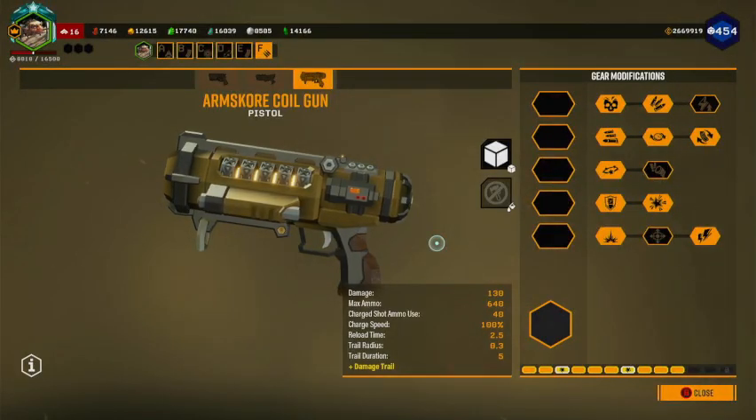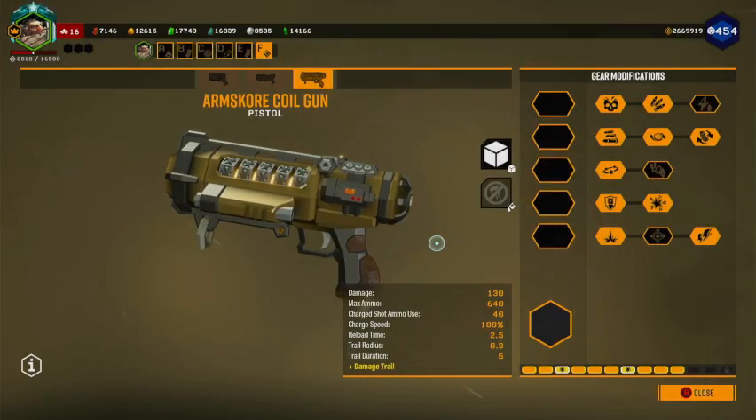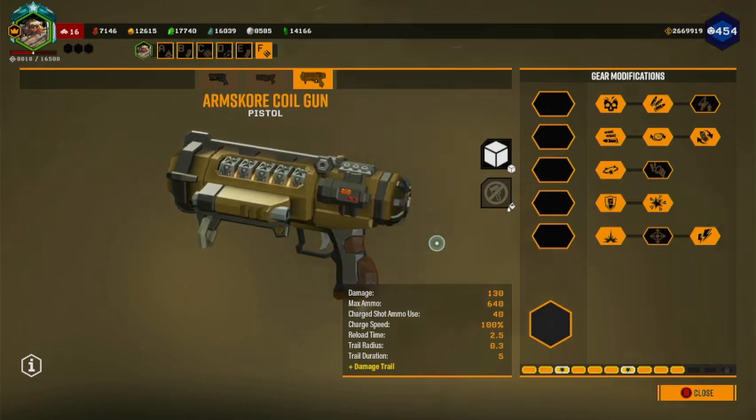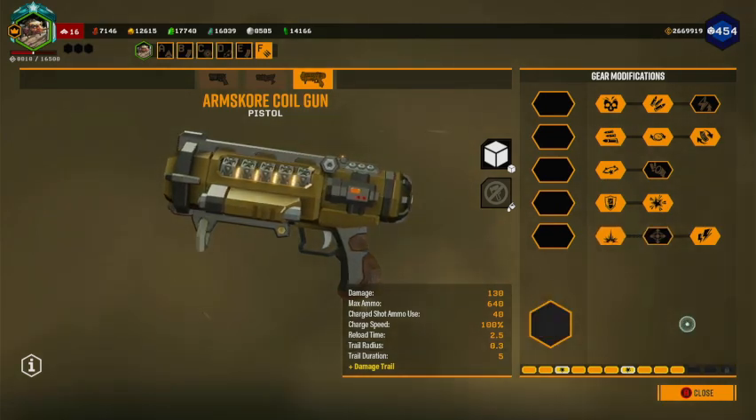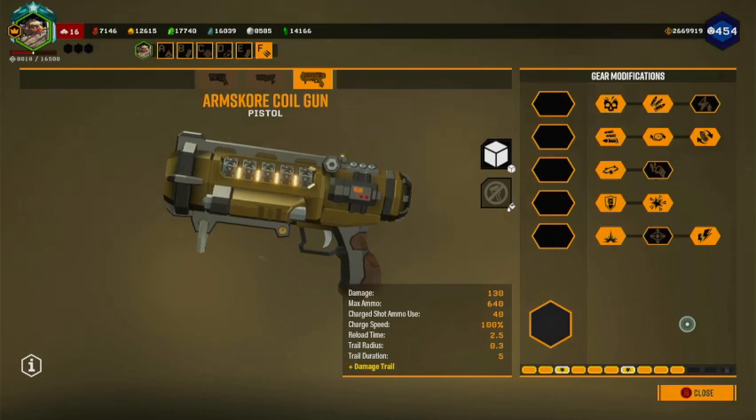Hello everyone, my name is Rick and today we will be talking about the Armscore Coil Gun. This weapon is one of my favorites to use in all of Gunner's arsenal. It is able to handle both single target, crowds, and piercing abilities.